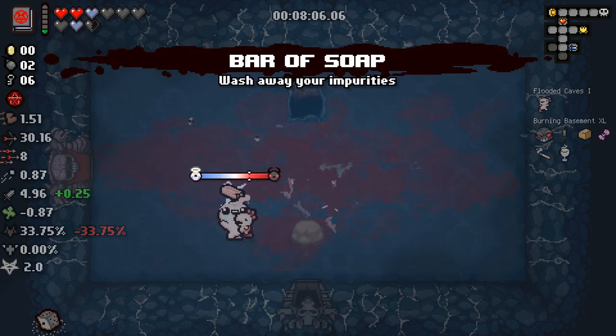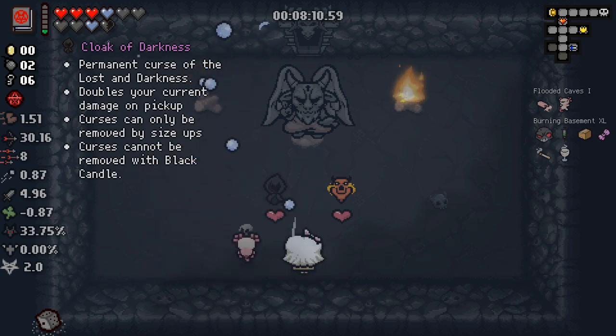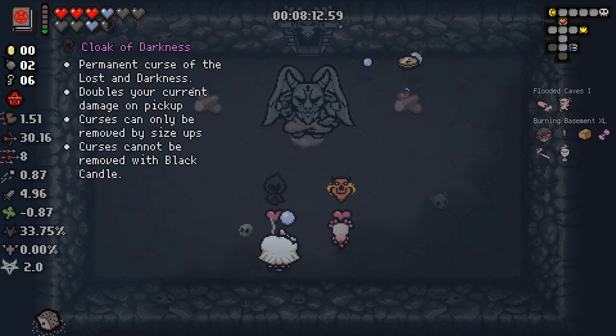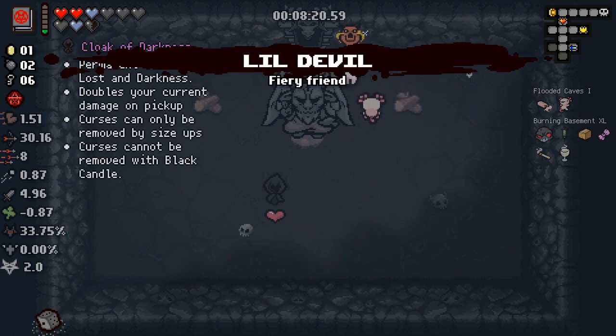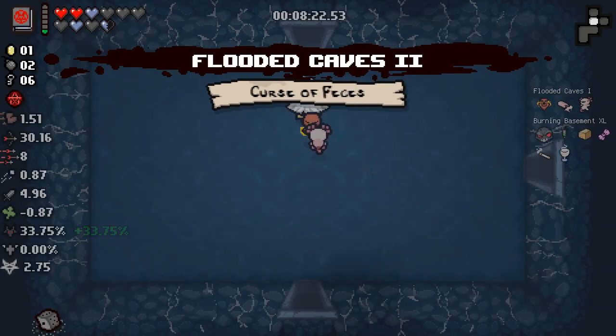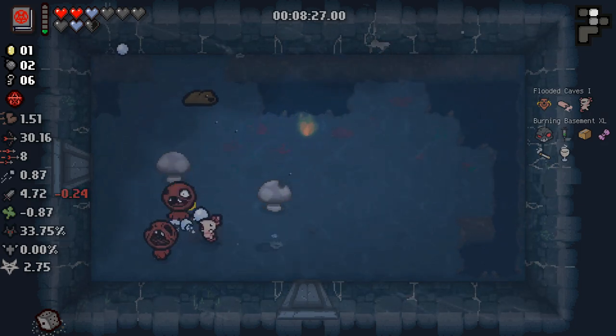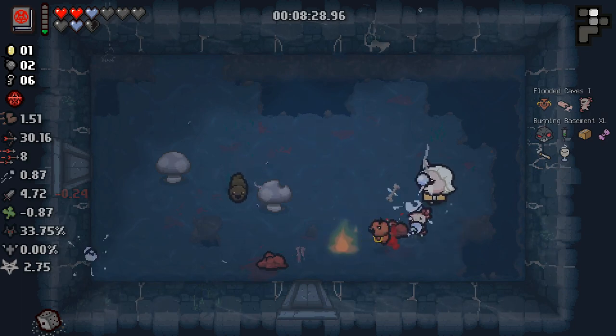We get Barrister — heart container, that's good. Cloak of Darkness is one of those ones where I like it, but I hate the fact that it gives us those curses. I think I'm just going to take the Little Devil and carry on. Double damage is great — we'd be up to 10 damage this early on — but for the visuals of you guys and me, I'd rather not. The Little Devil is going to be pretty nice though.